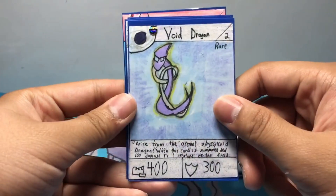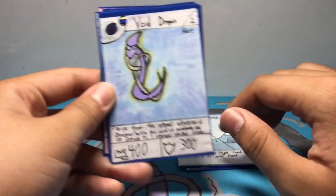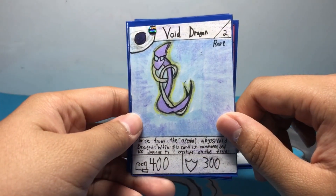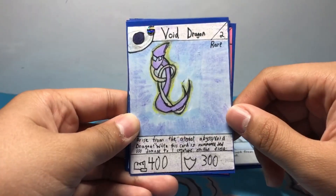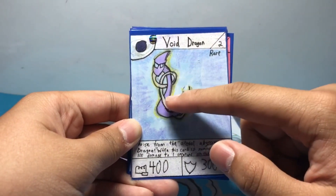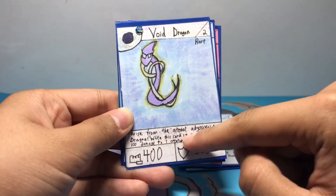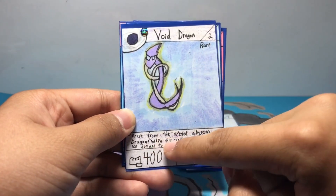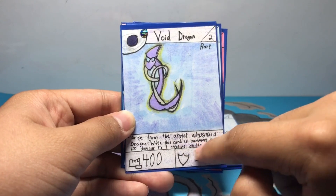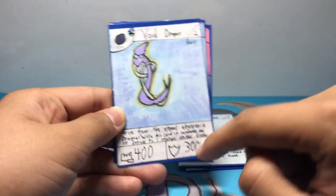So we have Void Dragon — it took me so long to make the artwork, you can see it here. I've really been hinting at this card because it's amazing, I really like it. It's a rare, stage two. Its flavor text is: 'Arise from the Eternal Abyss, Void Dragon.' And it does have an effect: when this card is summoned, deal 100 damage to one creature on the field. It has 400 power and 300 defense.